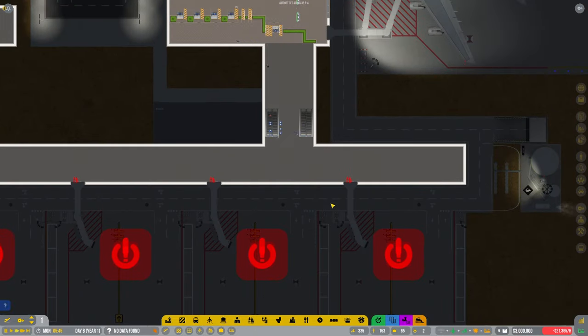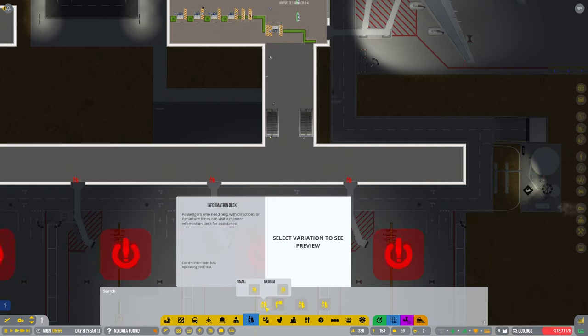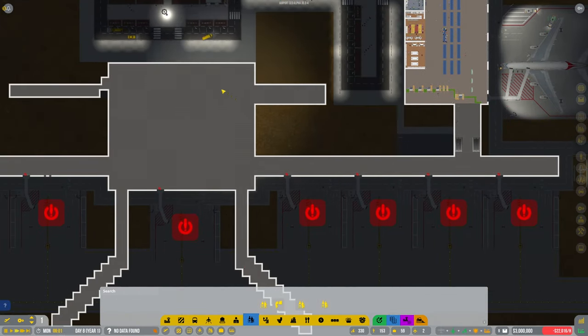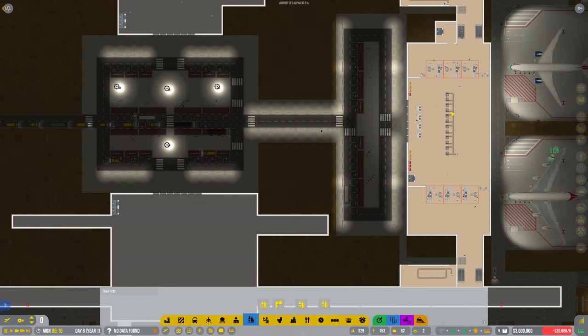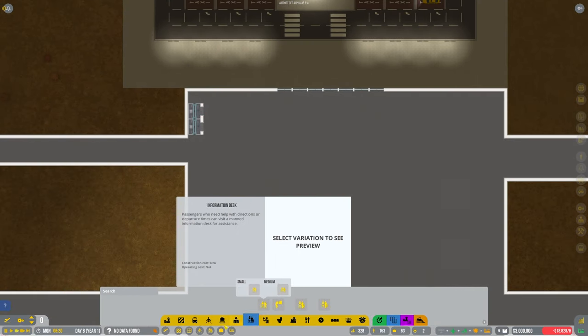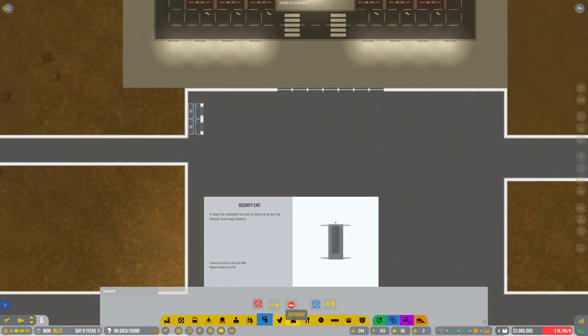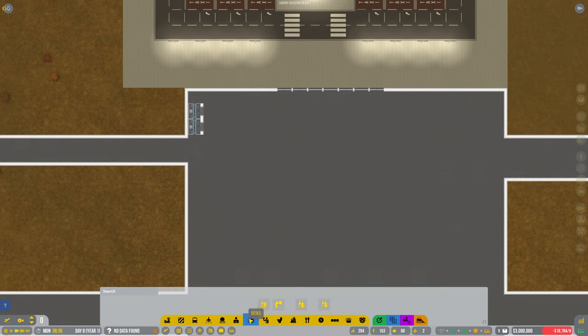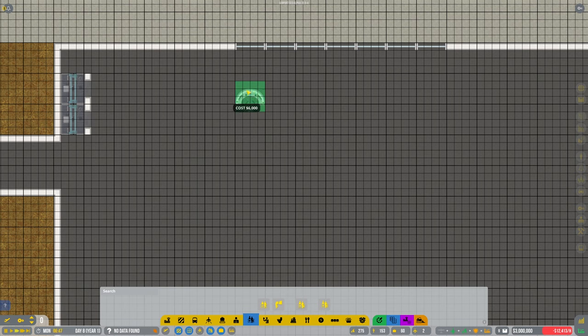Let's look at putting some gates on this side first. What we need to do is — because this is going to be an area to come in — we need to replicate this area as well. So let's start... sorry, I'm going backwards and forwards a bit here. Information desks — let's have some media as soon as you walk in the door — you get welcomed by these information desks.